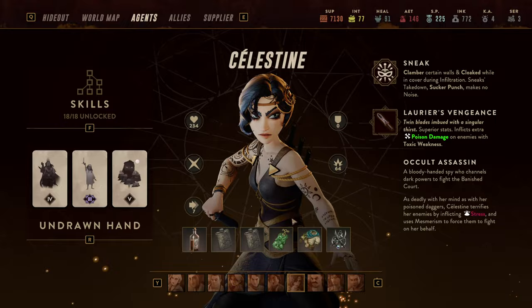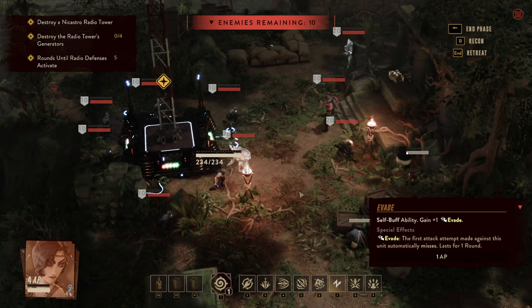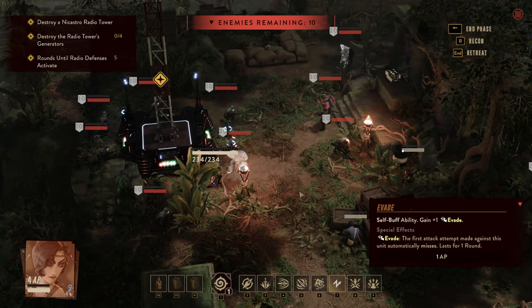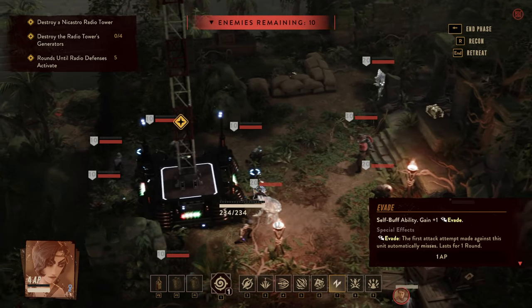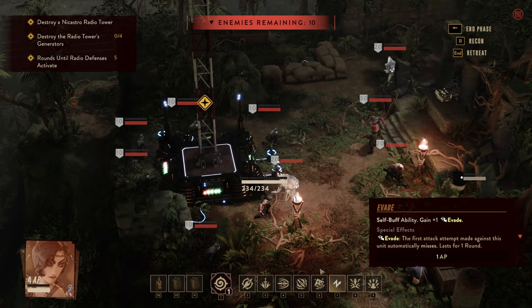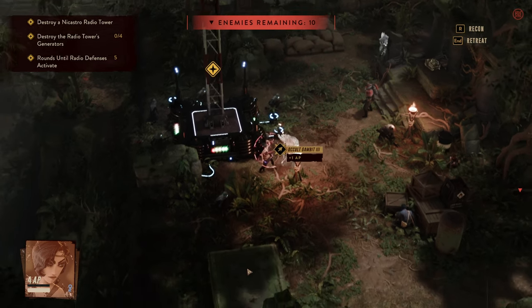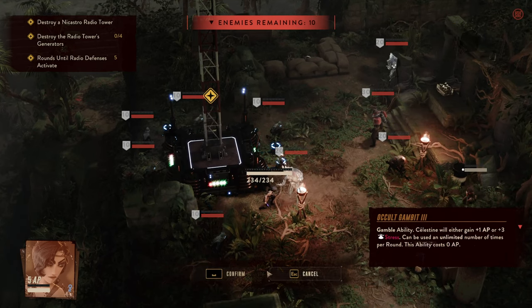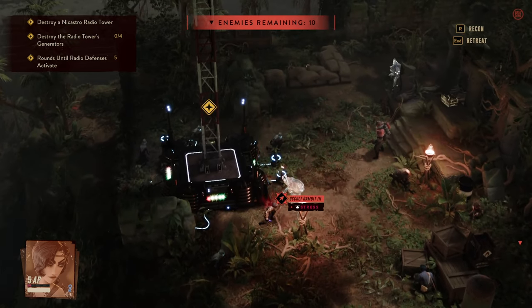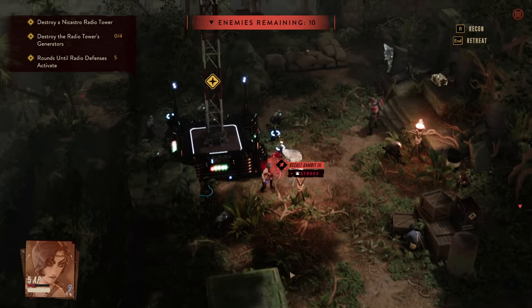We join Celestine and her friends in an exemplary fight, having aggroed 10 enemies while sneaking to the station. Celestine is in the middle of the fray, but that's a position she's all too familiar with. When playing her we want to use Occult Gambit at the beginning to get extra AP — I've already started doing that and we want a bit more.